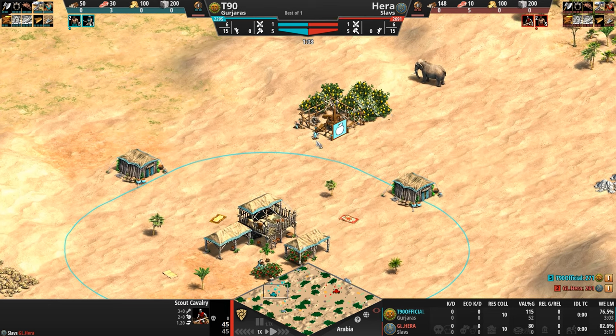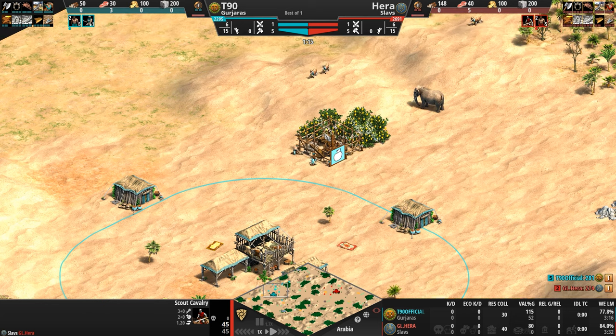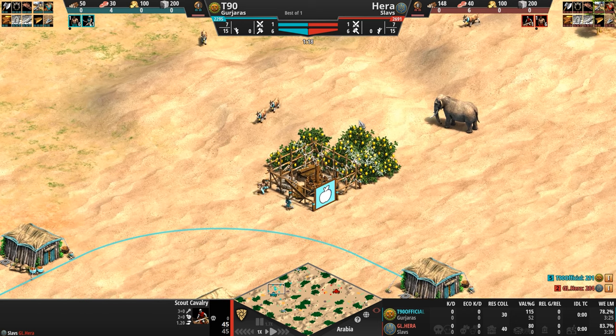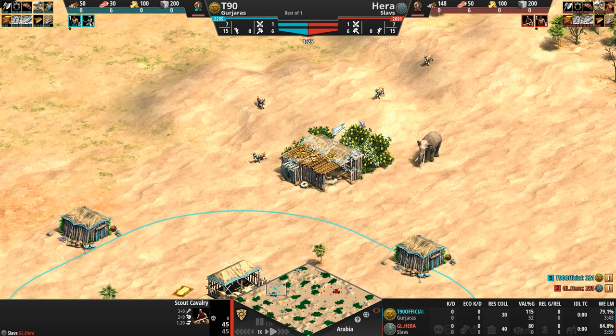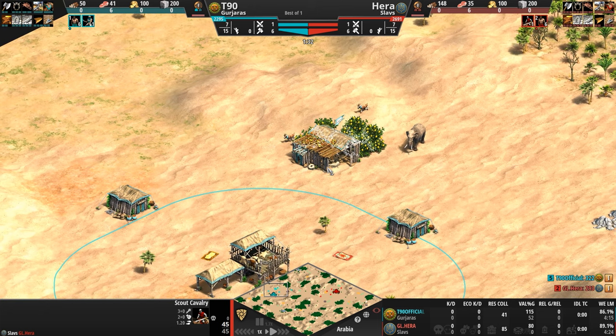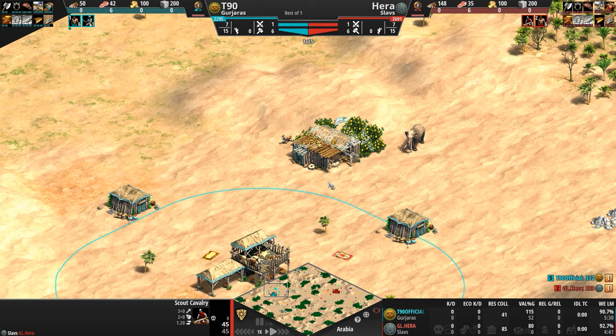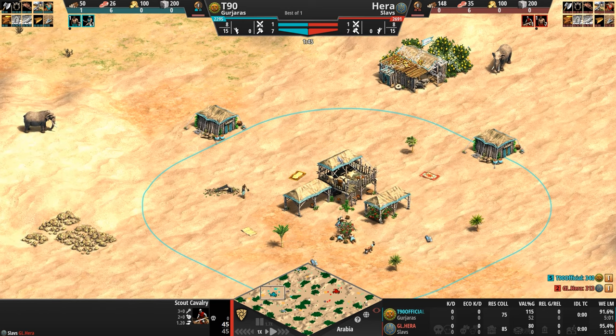Their camels and elephants are created faster. All of their mounted units deal progressively more and more bonus damage as the game goes on, all the way up to 40% more bonus damage in Imperial. Their camel line units and elephant archers can be upgraded to make them much harder to kill with a big plus four melee armor boost, and their first unique unit, the Shrivamsha Rider, is a super fast cavalry unit that can actually dodge enemy projectiles.